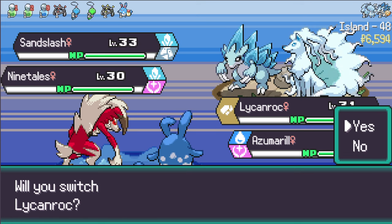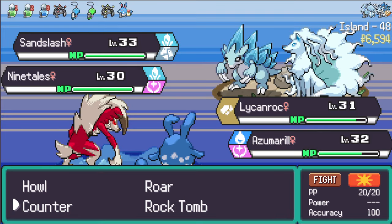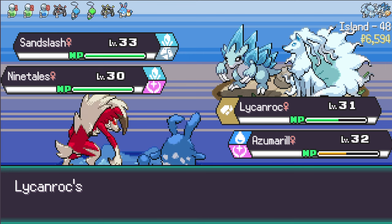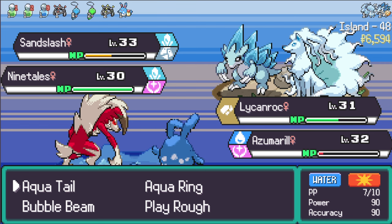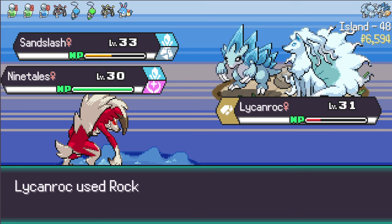Alolan Ninetales and Alolan Sandslash! Will I switch? Let's go Lycanroc out and Azumarill. Let's go for Howl and Aqua Tail into the Sandslash spot. Howl is going to increase the attack of my Azumarill which will then be doubled by Huge Power. Iron Head shouldn't kill - I get the attack off. He lives! Let's go for Rock Tomb into the Sandslash spot and pray. It does a little bit of damage to both. Rock Tomb doesn't kill but your speed falls - that's good.